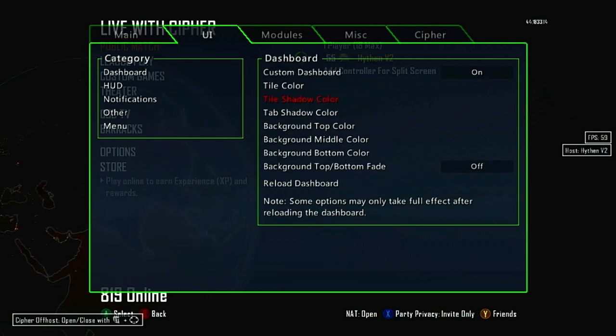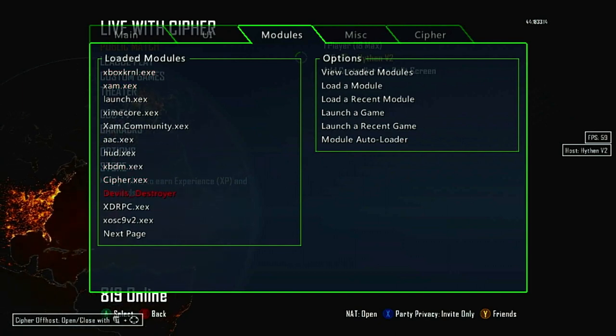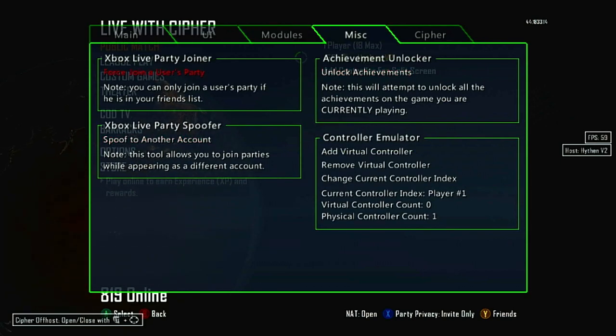You can reboot your console or shut it off from here. In the UI there's dashboard, HUD notifications, and other menu options — I won't get too into detail with customization features since I don't really use them. You can load modules, so for example if I have a GTA menu like Devil's Destroyer, I'd click on it and it would load the module. You can launch a game, launch recent games, view loaded modules, load a module, load a recent module, and there's a module auto loader. Under Misc there's force join a user's party and Xbox Live party spoofer.